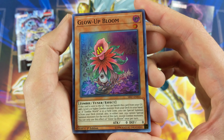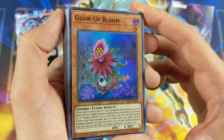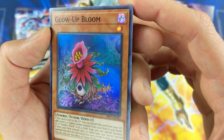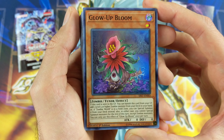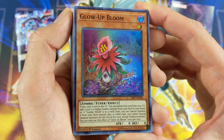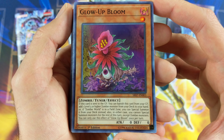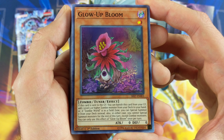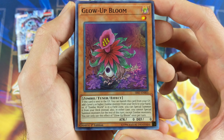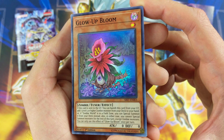Then we've got a new version of Glow-Up Bulb — now called Glow-Up Bloom. I really like the artwork; you can see a bunch of skulls in the background, very cool and creepy. It's a level one tuner. If this card is sent to the graveyard, you can banish it from the graveyard to add one level five or higher zombie monster from your deck to your hand. Or, if Zombie World is in a field zone, you can special summon it from your deck instead. In either case, you cannot special summon monsters for the rest of this turn except zombie monsters, and this effect is once per turn. Great effect, really cool.